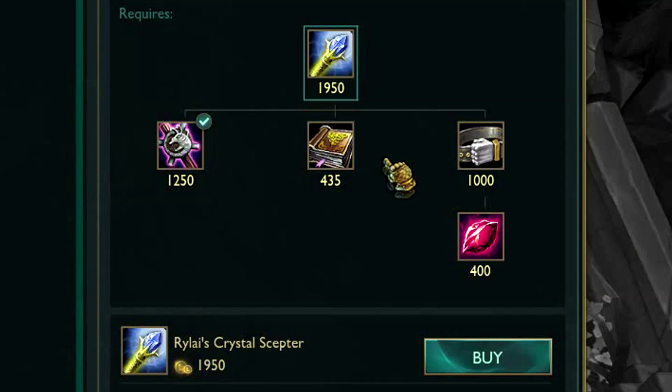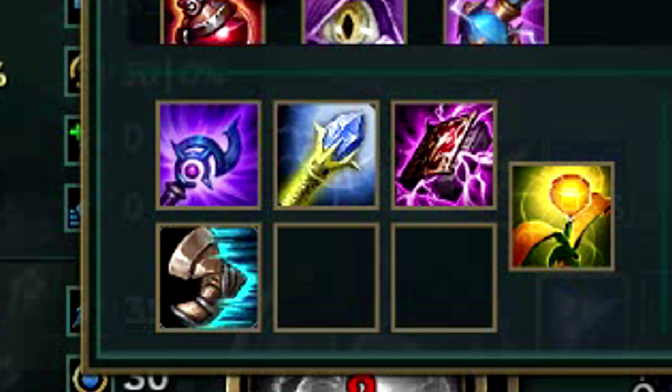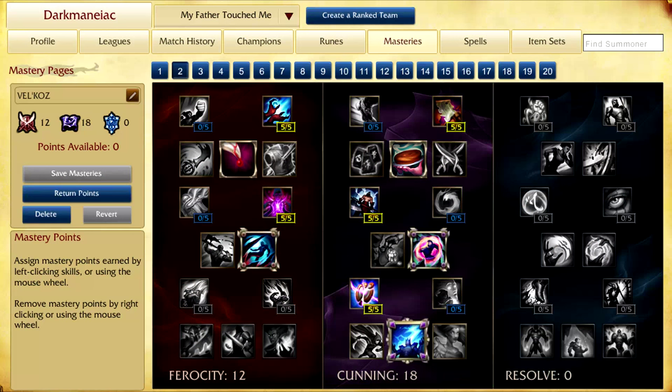In order to kite even better, Rylai's Crystal Scepter is a decent item to buy due to the slow from its passive. For masteries, I like to put 12 in the ferocity tree and 18 in the cunning tree, getting Thunderlord's Decree as my keystone mastery.